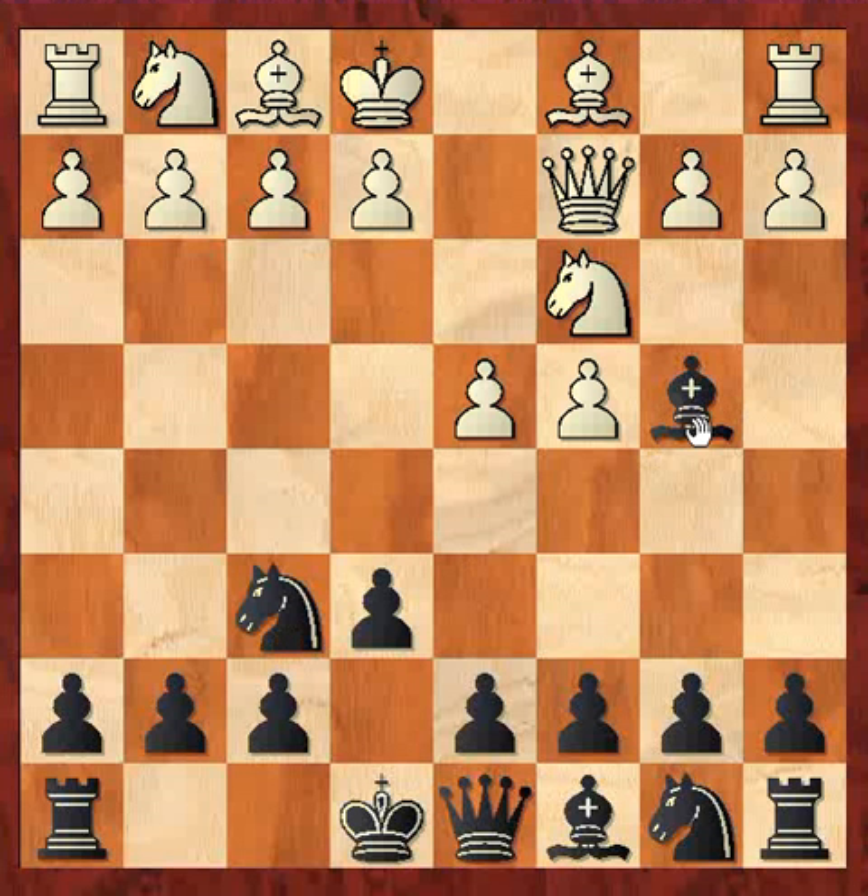Of course, if black takes, he doesn't necessarily have to take with the pawn but the queen. In some cases black plays Nc4, the queen moves, and then pushes f5. A move like f3 doesn't work — after queen takes, Qh4 check, and if g3, the knight just takes, then why can't take back because then he loses the exchange over here on h1. So that's one variation.